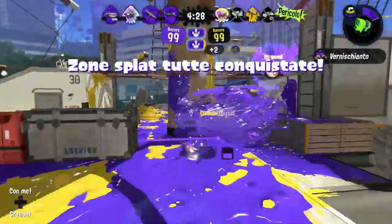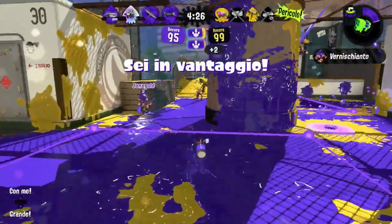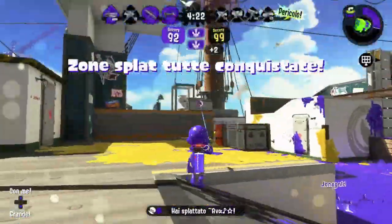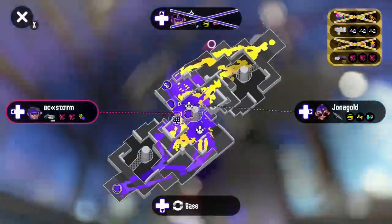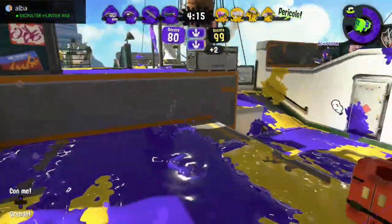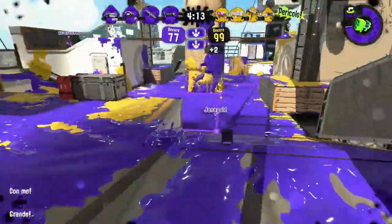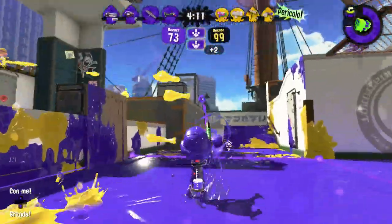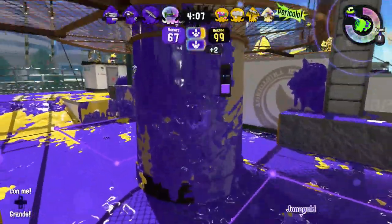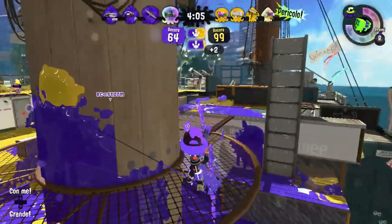And the final count of B inputs to complete Splatoon 2 Octo Canyon is… 27 B inputs. I know what you may be thinking right now, and yes, this result is pretty underwhelming at first glance, and to be honest I was expecting way less when I first started the challenge. But we have to keep in mind that the story mode is also a way many new players can learn everything about Splatoon 2's game mechanics. Therefore, using the B button only 27 times, despite the game wanting us to press it multiple times, is still an impressive accomplishment.